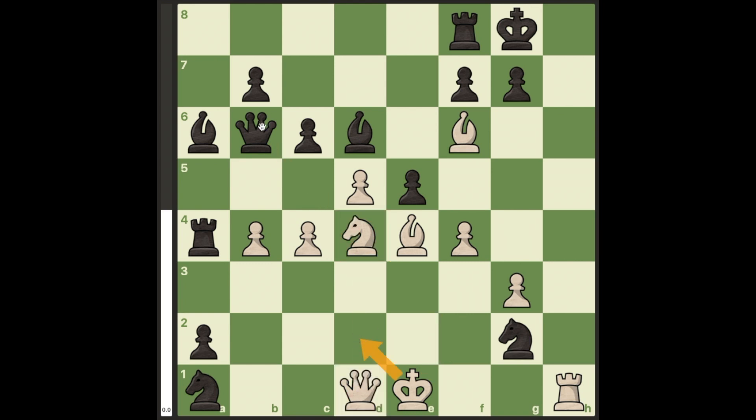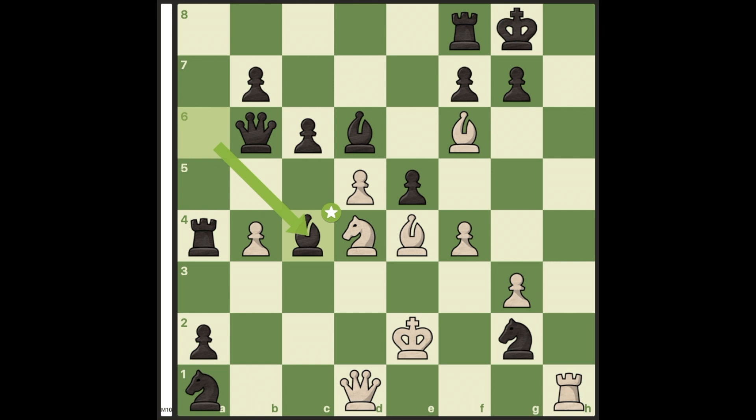And king d2 again allows queen takes d4. But there is no problem with king e2. After black plays bishop takes c4 check, covering the check with the bishop allows black to trade a piece. And king d2 and f2 allow again the same queen takes d4.